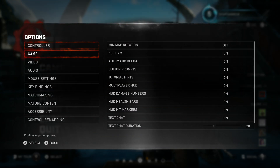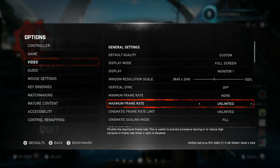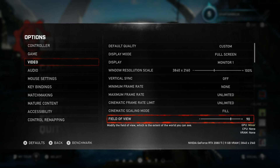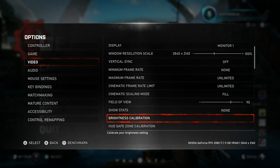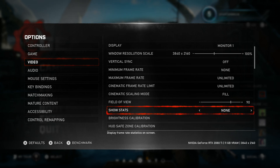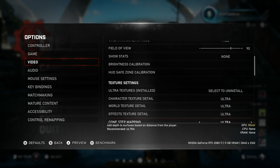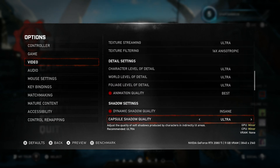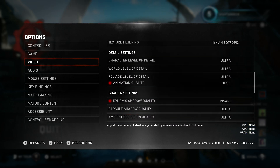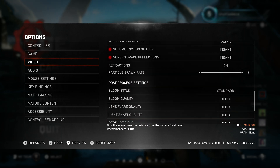Then go to video settings. I'm playing at 3840 by 2160 with no frame rate cap. The main thing is: above the brightness calibration you should have HDR on or off, if you've enabled HDR correctly. As you can see, there is no HDR option in sight if you do not have an HDR screen.